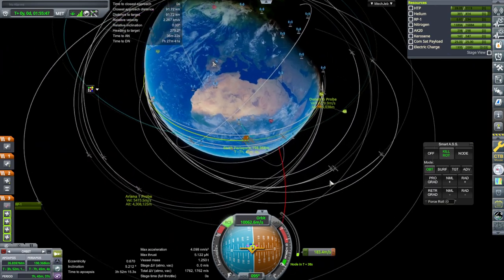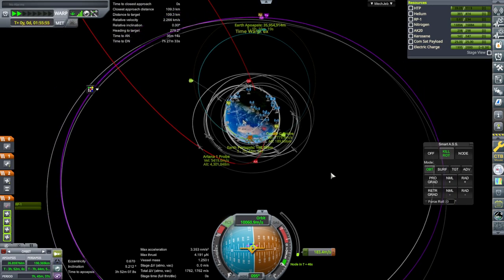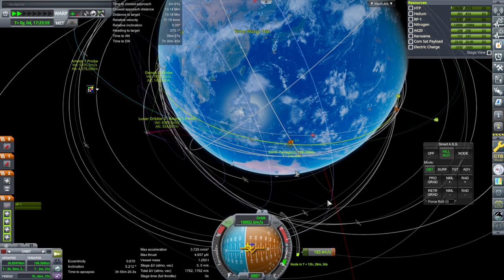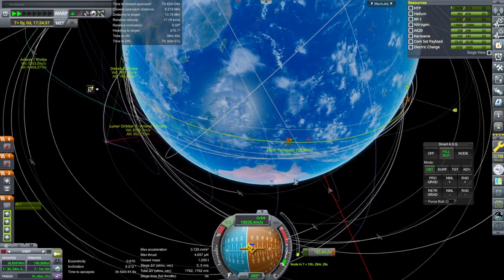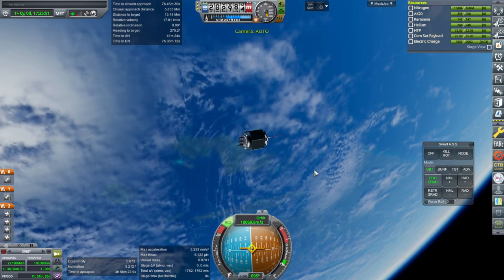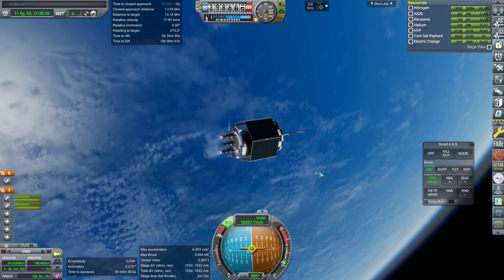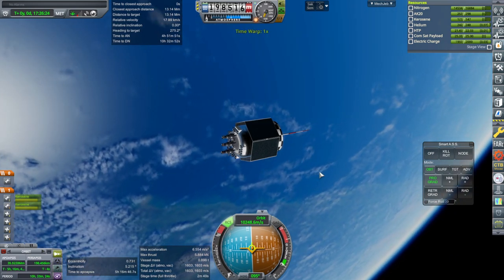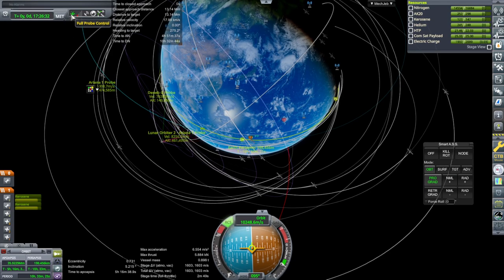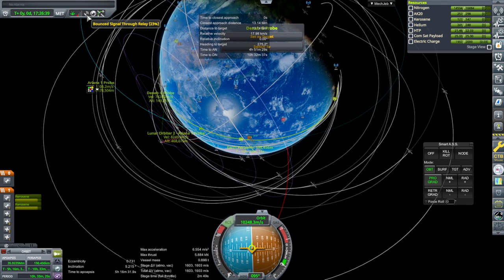We'll just have to come around - that's too stretched right now. We'll come around and do a separate burn. Solar panel degradation this time: zero! We are communicating with DenebG there. Do I trust it? Is it gonna be good enough? Separation first - I'll take the chance. That's our desired apoapsis, we're good! We've been successfully relayed through one of our other satellites. Bounce signal through relay: 23%.